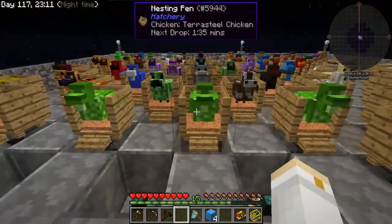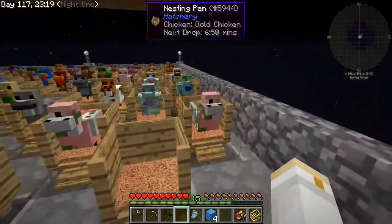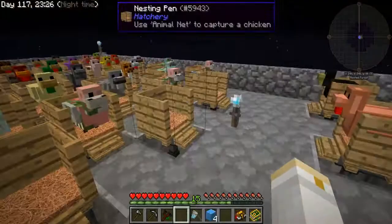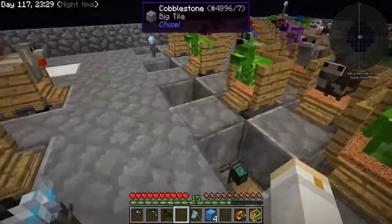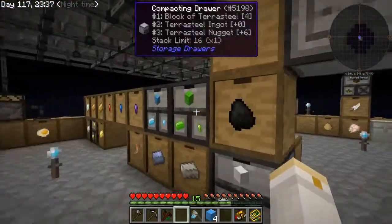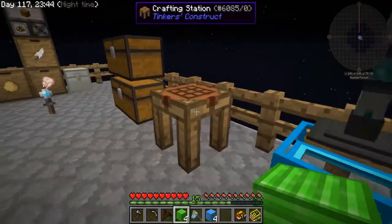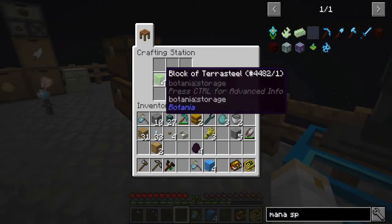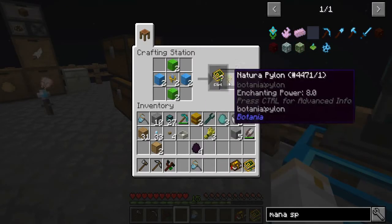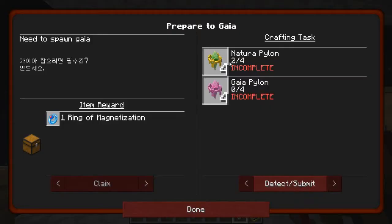The mana steel is easy but the terra steel was taking some time. I went ahead and made more terra steel chickens — I've decided to make four extra terra steel chickens, three mana steel chickens, and four draconium chickens. I waited a while and I finally have four blocks of terra steel, so let's take those out and go ahead and make this natura pylon.